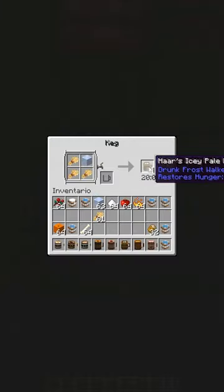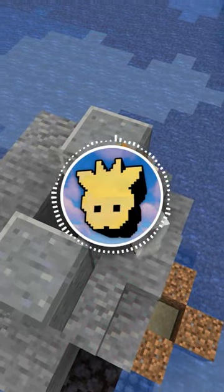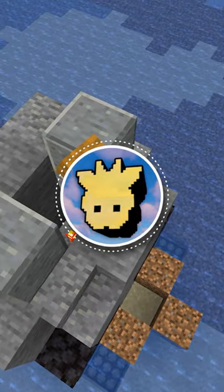Although these beers combine multiple status effects like strength and regeneration, the disadvantage is that they can take up to 30 minutes to brew. But that's not bad when you consider the amount of things you can do in Minecraft in 30 minutes whilst you wait.